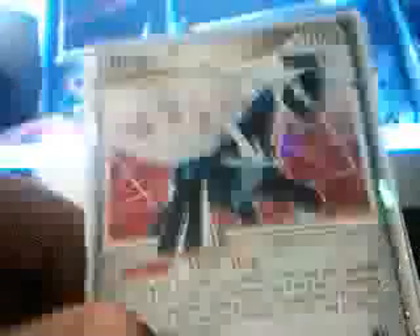Darkrai Level X — sorry, Dialga Level X. It's not my favourite one though; its Pokepower is Time Skip — we've already done this one. And this is Rhyperior Level X out of the packets. This is the different one from the tin version — it knows the same moves but it's just got a different picture. It's awesome how it's got the rock firing out of its hand.